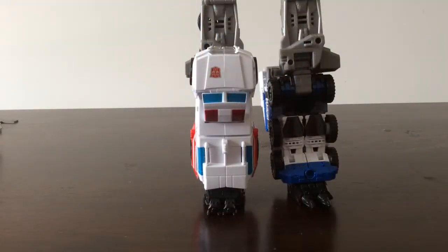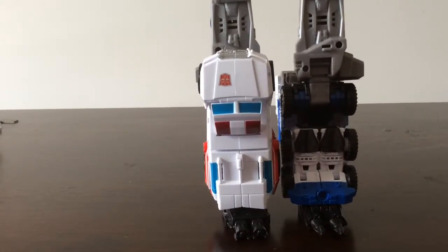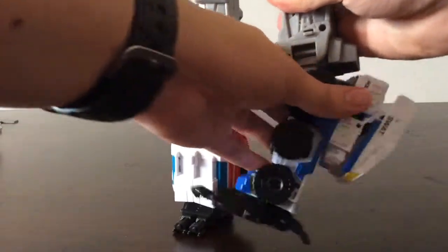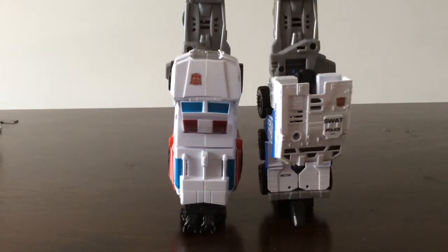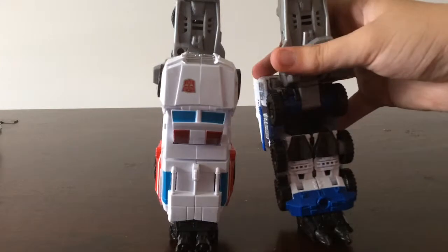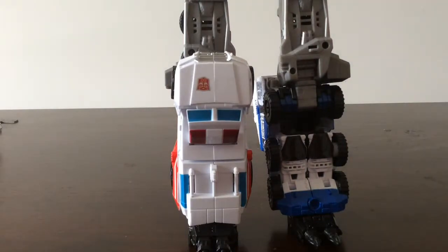This is Rook basically in foot mode, which is all you do — fold out Rook's feet and fold up the backpack. I like to display Rook's foot mode like this, but rotating it doesn't really look that good. I don't know, it just doesn't really look good in this configuration, which is sort of the reason why I prefer Rook as an arm rather than a leg. I don't think it works well as a foot.